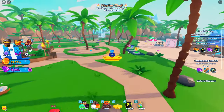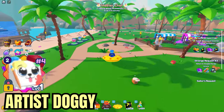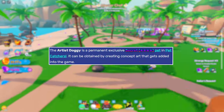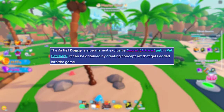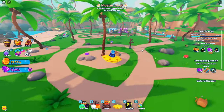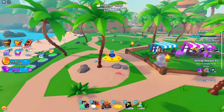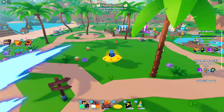The one secret pet I almost forgot to mention is the Artist Doggy. You can't really obtain this in the game by hatching, catching, or anything like that. You can only get this pet by submitting fan art in the Rumble Studios Discord, and you'll have a chance to get the Artist Doggy from one of the devs, or maybe even Isaac himself. That is the only way to get the Artist Doggy — by submitting a piece of fan art that is hopefully good and original.